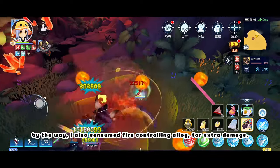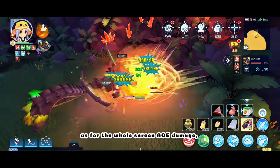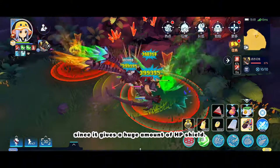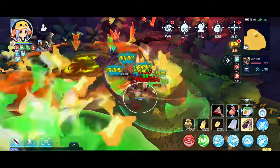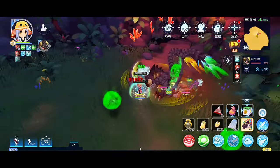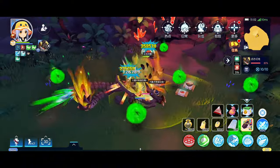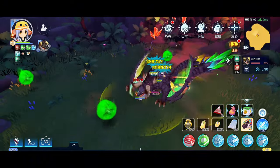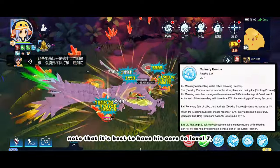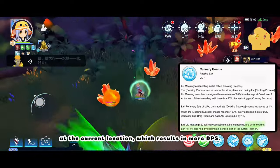By the way, I also consumed Fire Controlling Alloy for extra damage. As for the whole screen AoE damage, just use Miracle Comet Fried Rice, since it's more than enough to tank the damage as it gives a huge amount of HP shield. Note that it's best to have his core at level 7 so that his cooking process cannot be interrupted, and Lanfei will cook an identical dish at the current location, which results in more DPS.